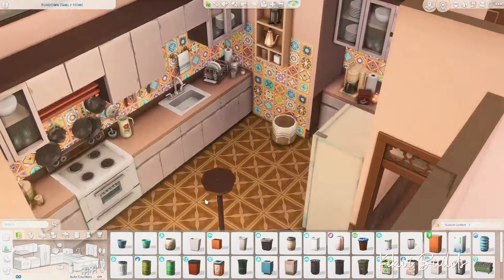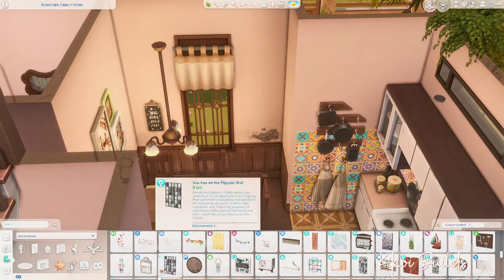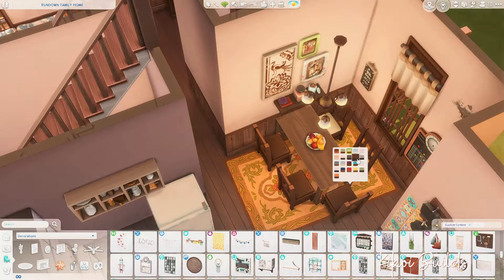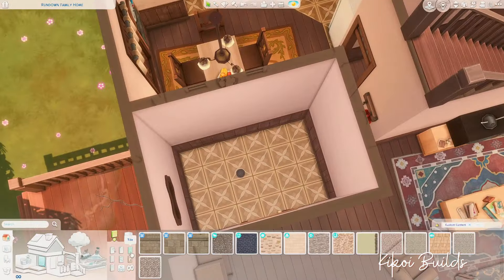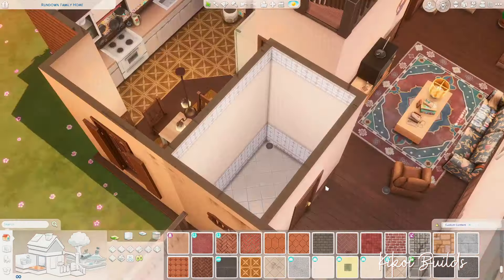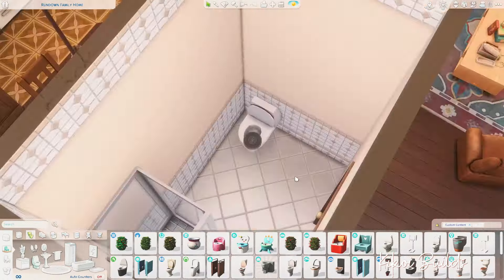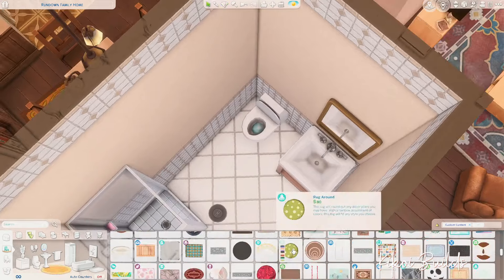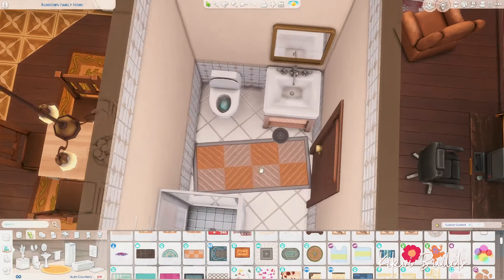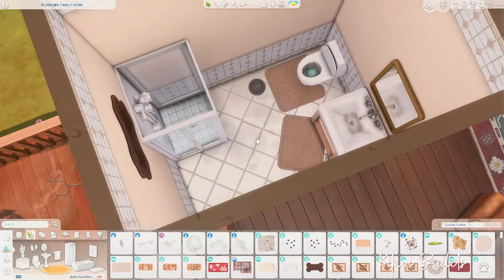I gave them the bare minimum for household appliances — things that look a little rundown and worn: the stove, the fridge, a small coffee maker, and a small microwave oven. I think all of these are the cheapest ones in the game. Now you're seeing the first bathroom — this house has two bathrooms, one downstairs and one upstairs, along with three bedrooms.